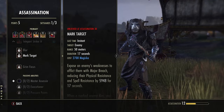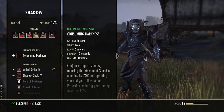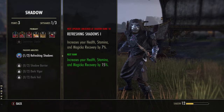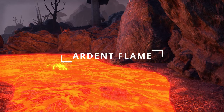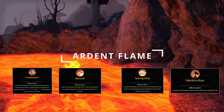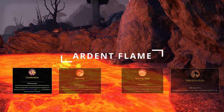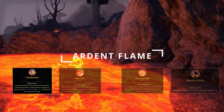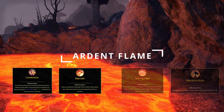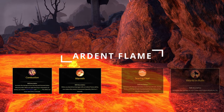As you earn more skill points and have most of your desired skills, you will want to start adding passives to your character. Passives are utilities that are active all the time and can help improve your gameplay. In the Ardent Flames skill line, we have Combustion, Warmth, Searing Heat, and World in Ruin. The key passives are Combustion, with an increase to the Poison and Flames status effect — it also restores Magicka and Stamina if you apply either one of these status effects. Then Warmth, which reduces the movement speed of a target if hit with a direct attack from a skill within the Ardent Flames skill line.